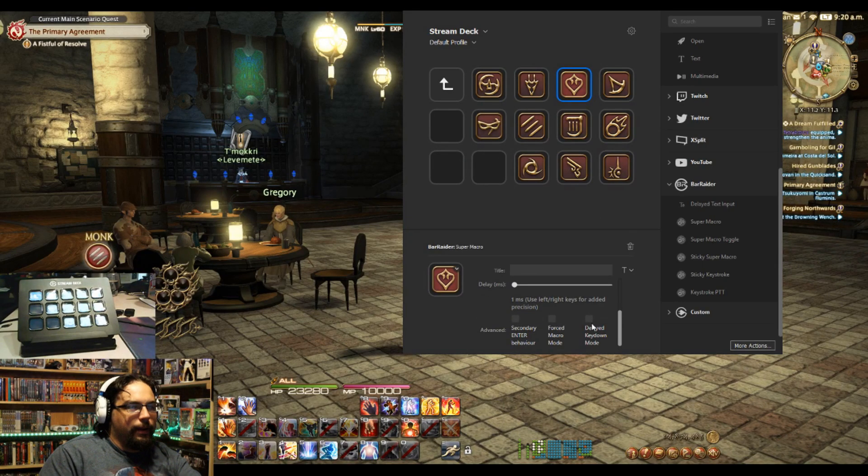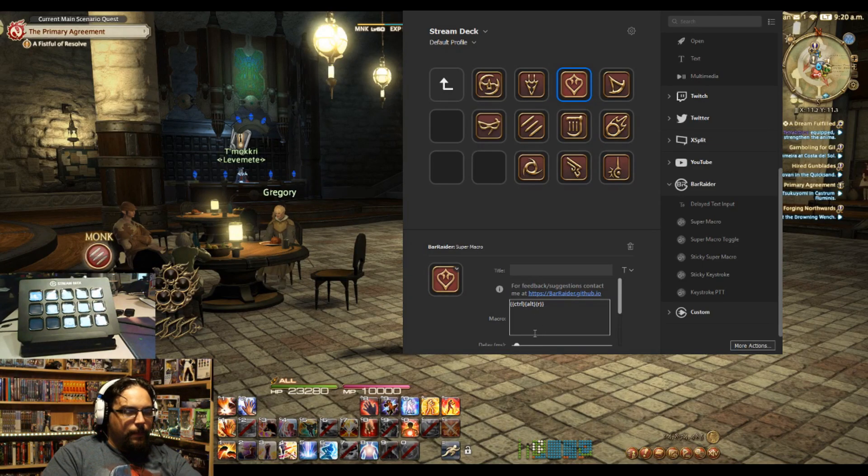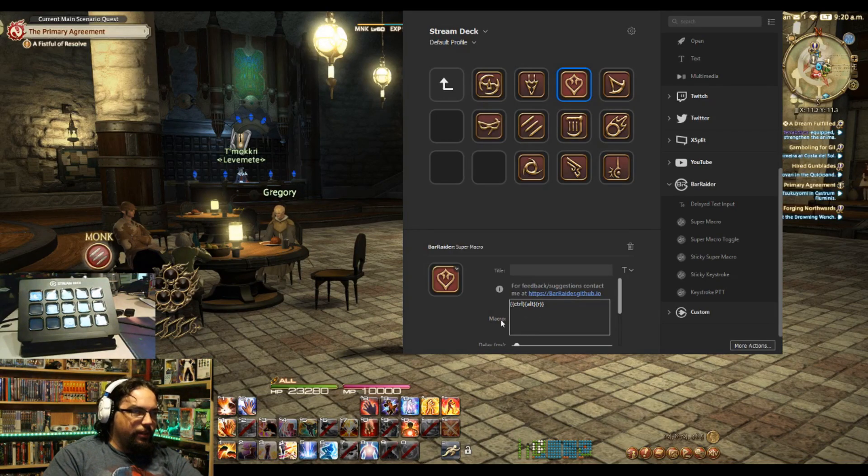So whenever I go into here and set that back up, what's happening is it's telling the thing that there's a 50 millisecond delay on each of these keys. Without that, the Control and Alt keys do not stay pressed down long enough to register that you're pushing them at the same time as R. And since R is set to auto-run, the game just assumes that you're trying to auto-run.